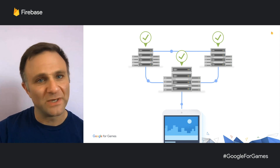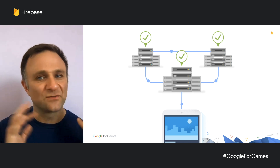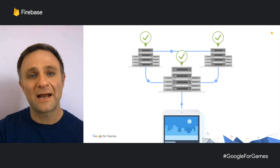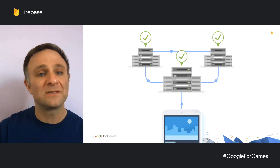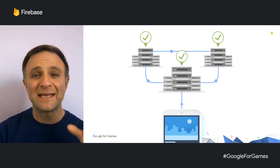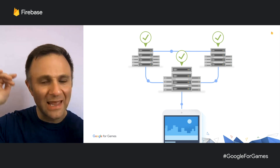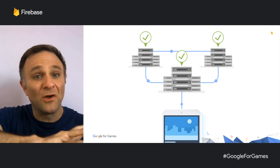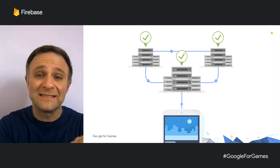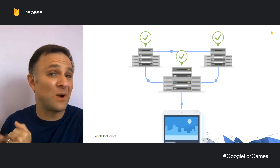Cloud Firestore has multi-region support, meaning we store your data in different locations a few hundred miles apart. This is great for reliability — if some kind of disaster were to take an entire city offline, your data would still be accessible from other regions. At the same time, it's strongly consistent, meaning the data you retrieve is the latest version that's been written, no matter which region your client pinged. Having multi-region support while also being strongly consistent is a really amazing and difficult problem we've solved behind the scenes.